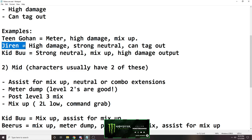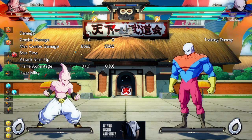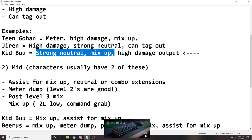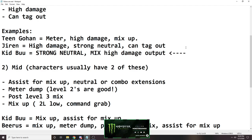Kid Buu is an obvious example. High damage output — he is an inconsistent two-toucher. He is pretty good at three-touching, but two-touching requires a 2M starter first. He'll usually get a 2M starter though. It's more like he only does two things, but he does them super well. It's more like strong neutral and mix.